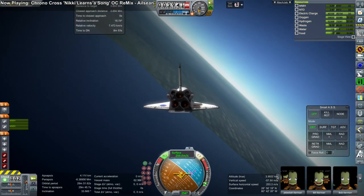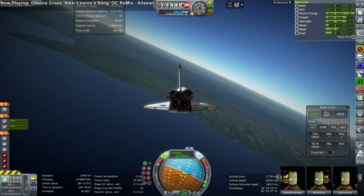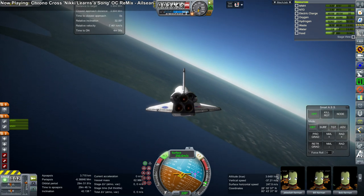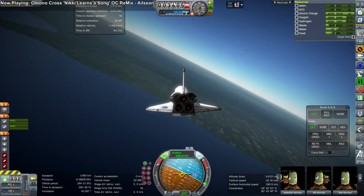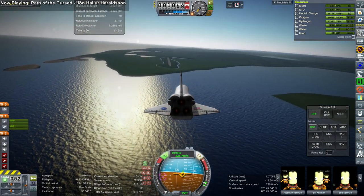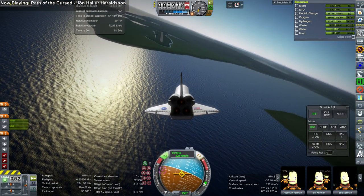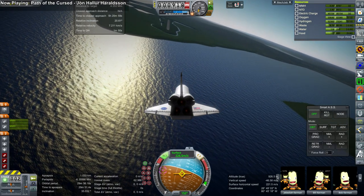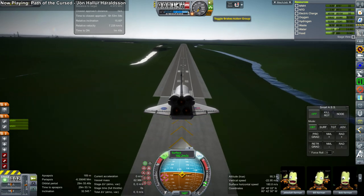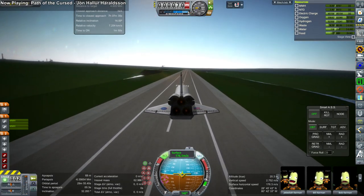On every mission in this video we're bringing back no payload, so we'll have the same trajectory back every time since we start from the same orbit. I'm getting a lot of practice landing at the KSC shuttle landing facility with this particular trajectory. The problem is that with payload in the bay it tends to fall short, whereas without any payload it tends to go long — making it difficult to adjust the script to handle both cases.